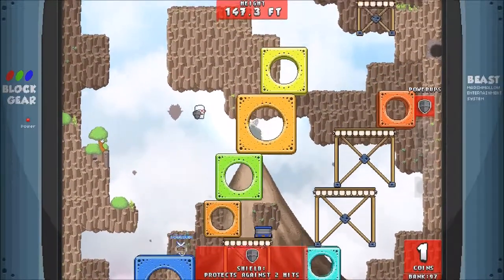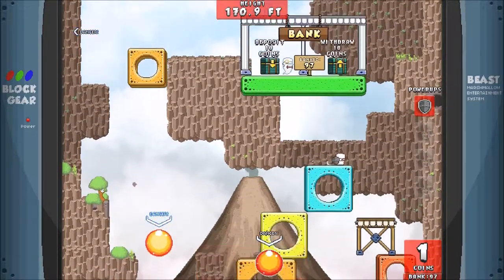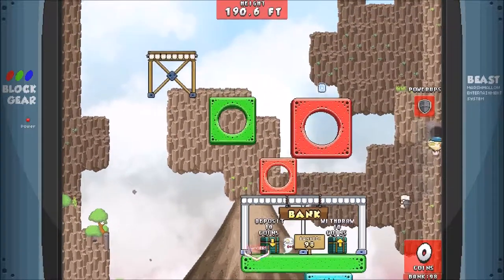I prefer the shield, I think. So we're just going to go with the shield. Upwards — we're at 163 feet, doing okay! I just withdrew coins; I don't want to do that, I want to put them into the bank.